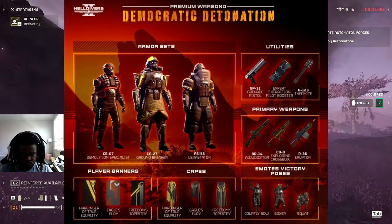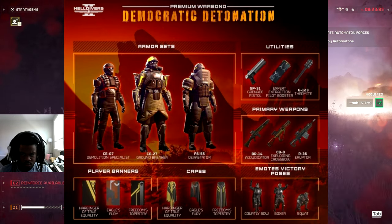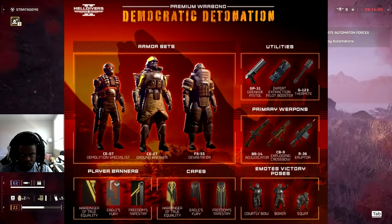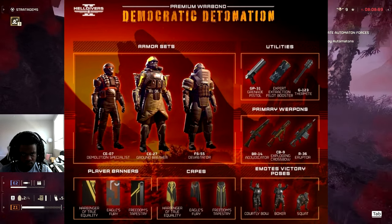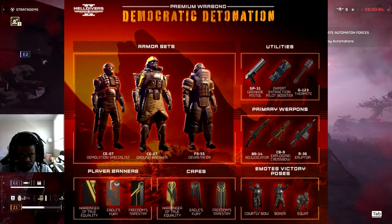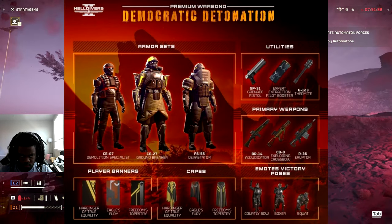The exploding crossbow was also shown, and it looks really cool - it's an exploding crossbow, which speaks for itself. Next, the thermite grenade - exactly what it sounds like, and it can stick to surfaces, making it good whether against bots or bugs. Perhaps the most exciting addition is the grenade pistol - a pistol that shoots grenades. It's going to be good for everything you'd expect it to be good for, and you should definitely run this when it comes out.